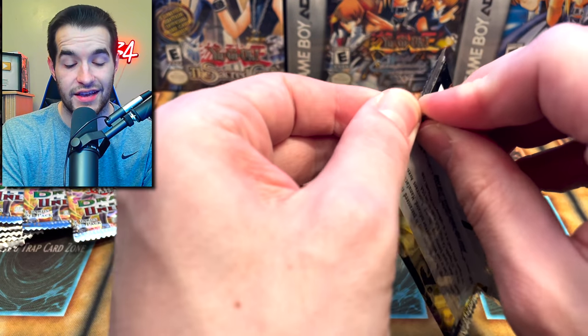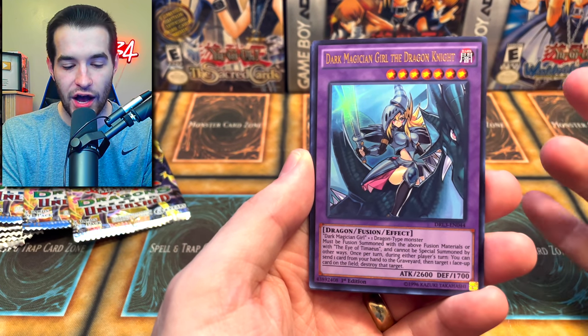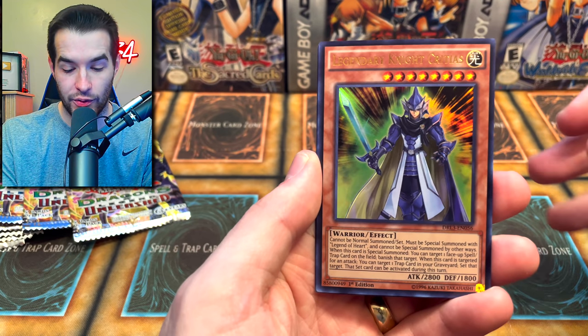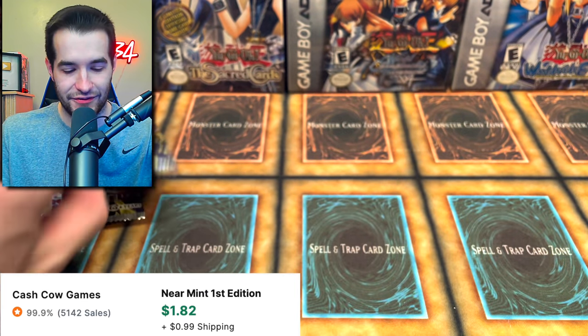We still have a Toon Chaos and a Metal Raiders pack. Dark Magician Girl the Dragon Knight — right at the front! It's not that expensive, but it's a pretty cool card. We got Critias, the Genie, Scrum Force, and Ritual Sanctuary. That's a different thing.